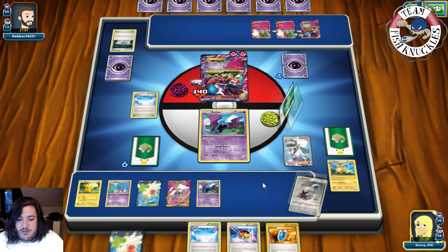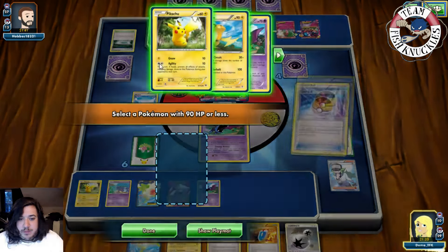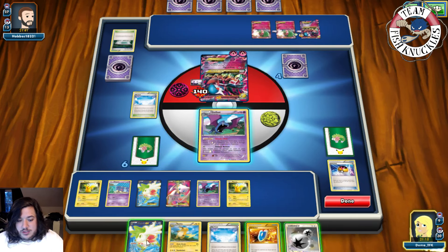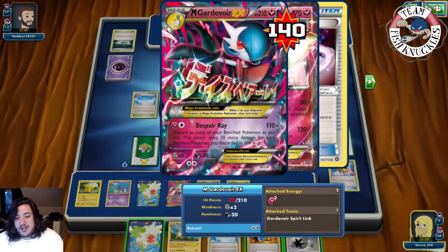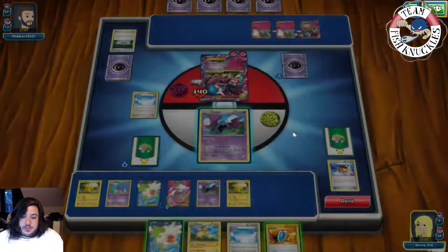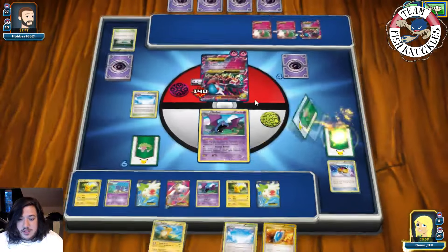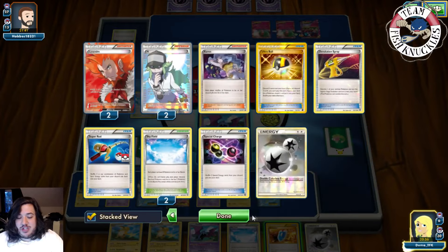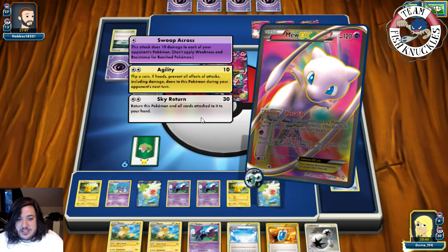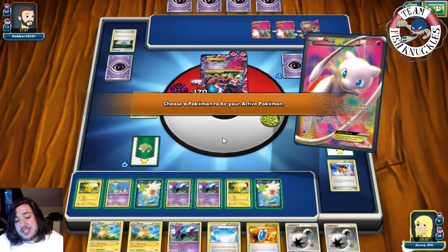We find a Love Ball — grab Pikachu. We put Pikachu down. We attach DCE on Mew and go for Sky Return with Shaymin Set Up for three. Actually, retreat into Mew and go for Sky Return — doing 30 to that Gardevoir. He has 40 HP left. We send in a Golbat and now on our opponent's turn — my plan next turn is to Circle Circuit for the knockout.